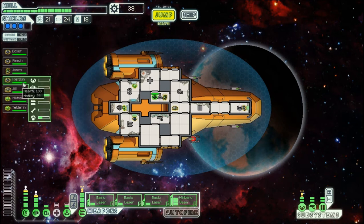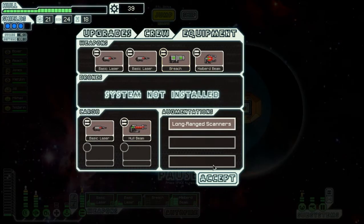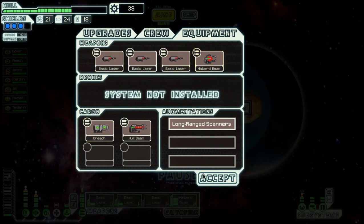Kletan here has joined in the fight, but what I really want is a second Mantis to complement Jones. Otherwise, the ship itself is doing fairly well. We have a good amount of health, plenty of supplies. We still have three basic lasers and a Halberd Beam. I actually have a second weapon I can use, but for now we'll stick to the basic laser plus the Halberd Beam combo.